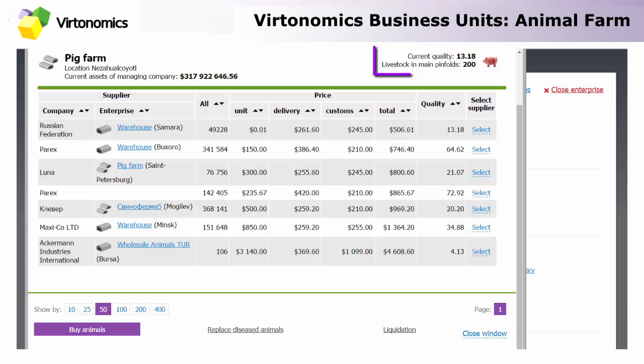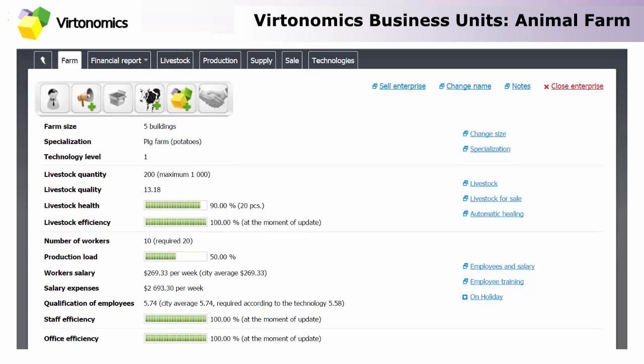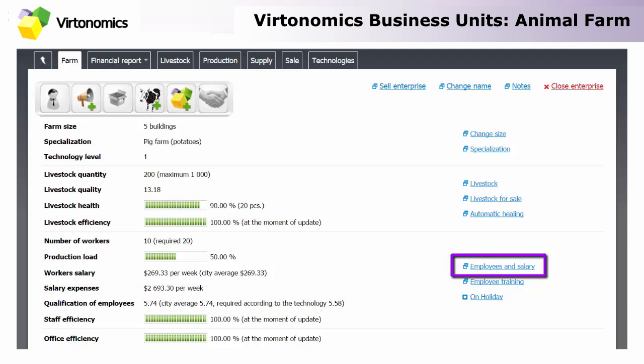By clicking 'Buy Animals' you will receive your animals on the same turn, so you will not have to wait for the next turn and will see your results right away. In order to take care of the animals you have bought, you need to have enough employees — you will be given information on how many to hire and what their qualification has to be. Take into consideration that if the livestock you have purchased is of very high quality, you will require highly specialized and qualified employees to work with them, otherwise your animals will either begin to die because they are not taken care of properly, or there will be certain minuses on the production provided by the farm.